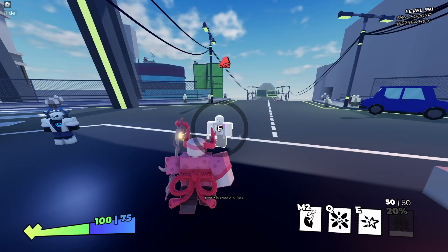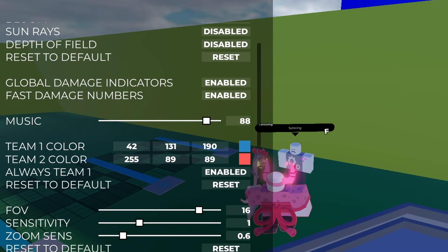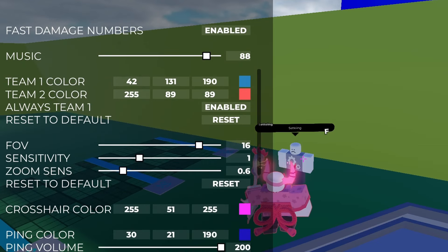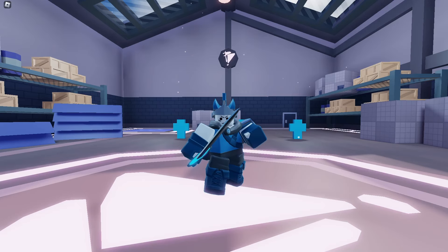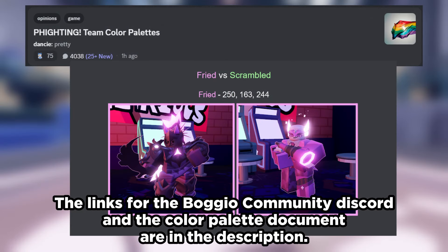Next to Gosteerie in both lobbies, you can interact with Settings to open up your settings. You can change the game's visual, sound, and gameplay settings to your liking. More importantly, you can change your team colors using the RGB model. I'd recommend looking at these documents if you want some specific color palette ideas.